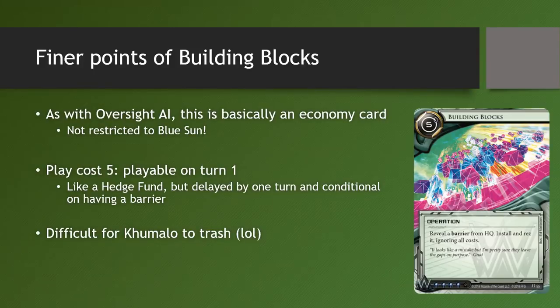For those of you who weren't around when Blue Sun was a thing, basically what happens with Building Blocks — and what used to happen with Oversight AI — is that you rez a big piece of ice, and then the next turn you use Blue Sun's ability to return it to HQ, gaining credits equal to the rez cost of the ice you just bounced back. Building Blocks is very much essentially an economy card. Unlike Oversight AI, however, Building Blocks is not restricted to Blue Sun — you can actually play this in any Corp deck. As long as you're running big barrier ice, you can justify running Building Blocks. However, you need another way to rez these big ice outside of Building Blocks, since you can't reliably draw it every game.